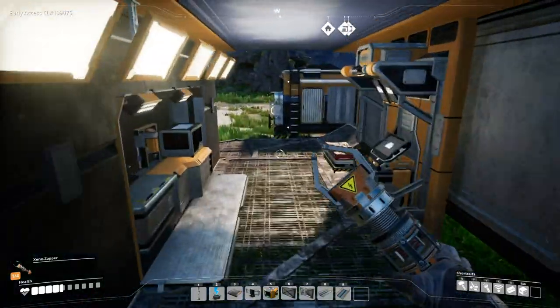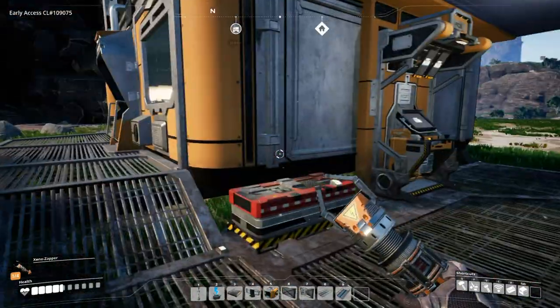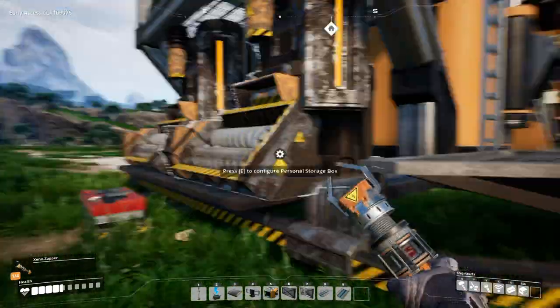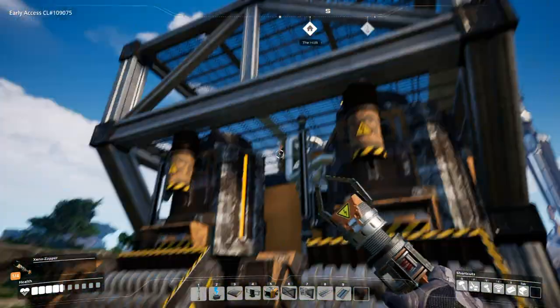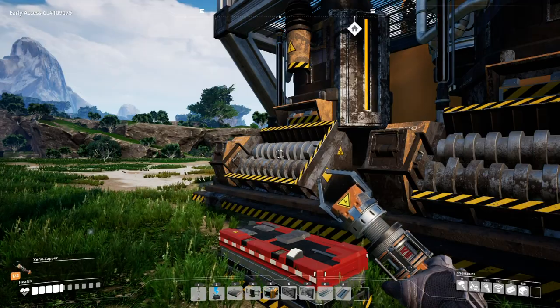The backstory is you land on an alien planet and you basically got to survive. This is where we first started — this is our hub. These are the generators you start with. It's a plant-based material that you use.